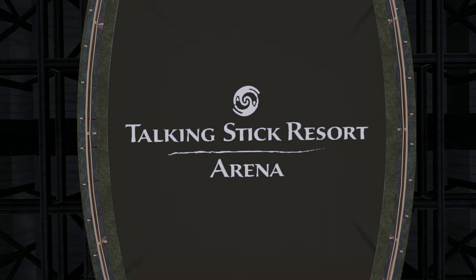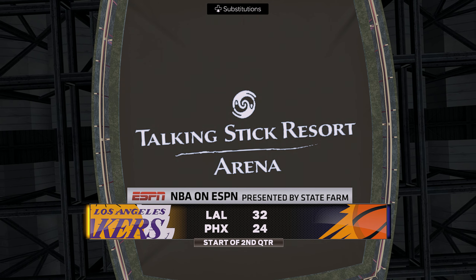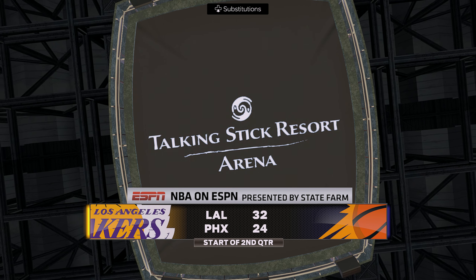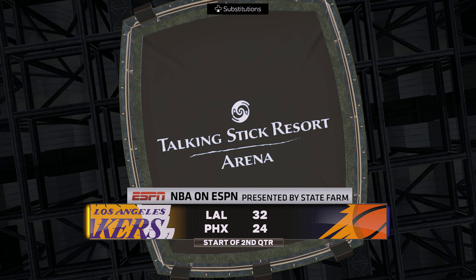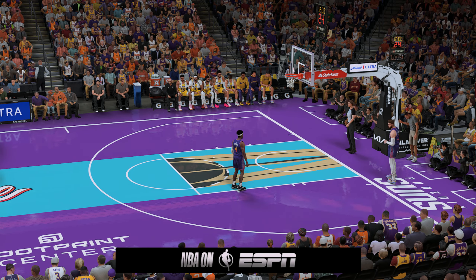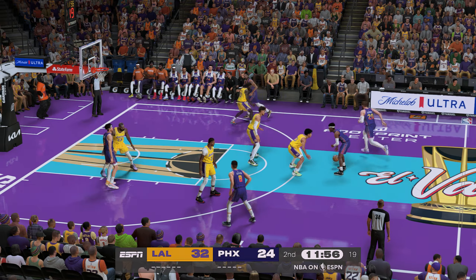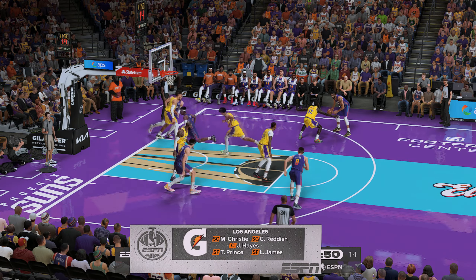Phoenix, get on your feet. If you're just joining us, we've played through one quarter. Taking a look at the Lakers' performance — offensively, they did a good job protecting the ball, and defensively, boy, were they disruptive. I like the way they forced a ton of turnovers and then took advantage of those turnovers with opportunistic baskets. Suns trail by eight. So on the floor for the Lakers to start the second quarter: LeBron James out there with Jackson Hayes, then Christie, then Cameron Reddish, and it's Prince in at the three spot.